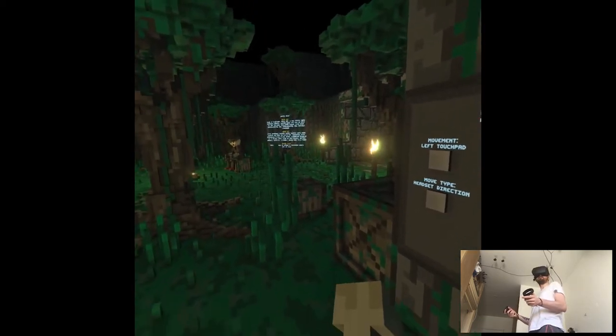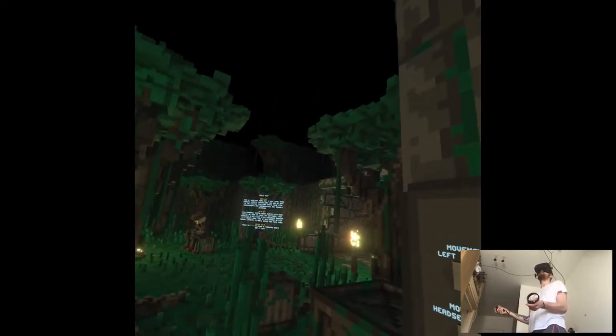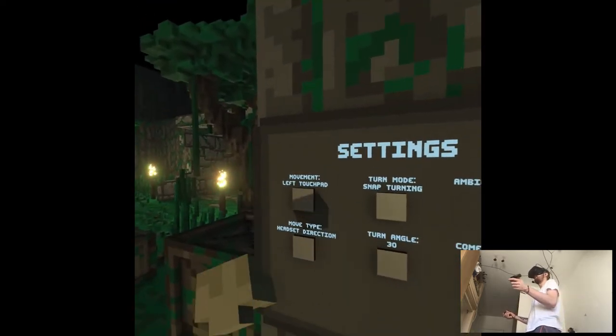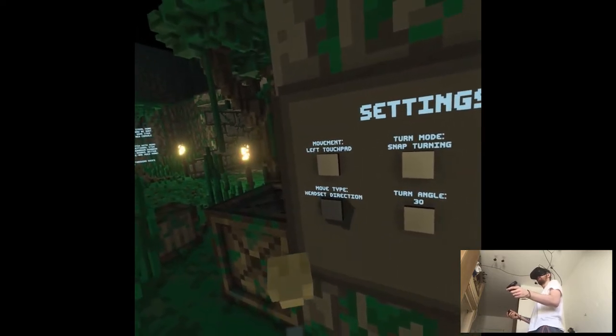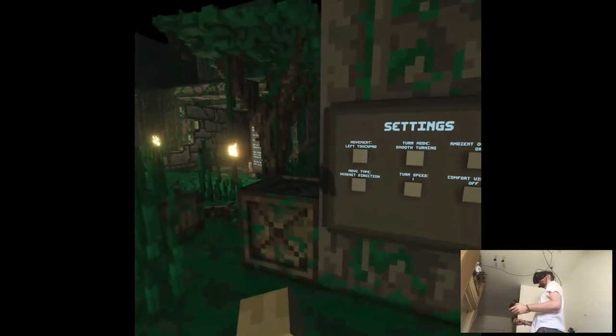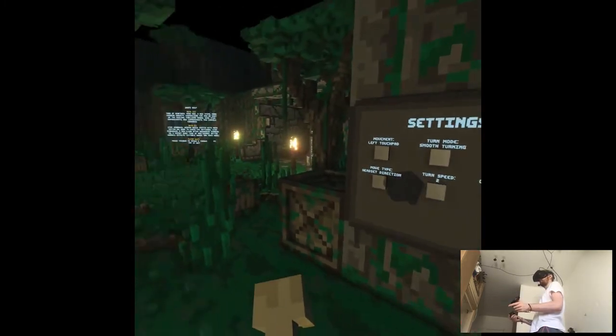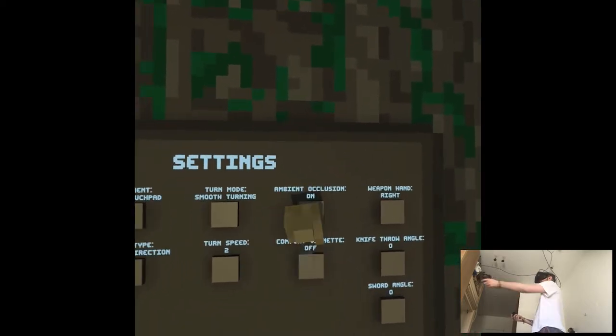I think this is beta, pretty much. So this is not a full game but there are features already ready for the official release. Headset direction, start turning — smooth, faster. Comfort vignette, ambient occlusion — what's this?